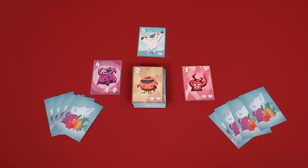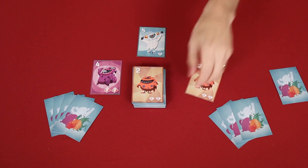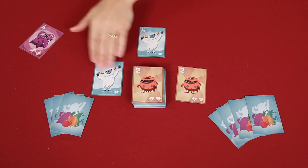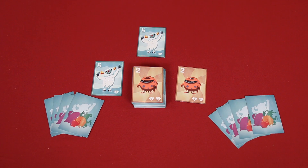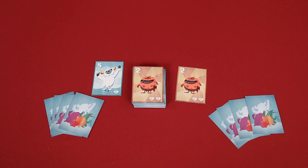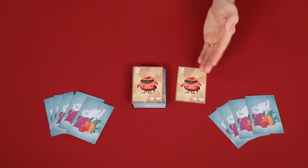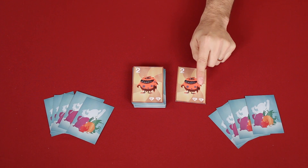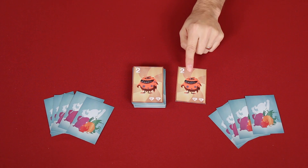Also, if more than one player plays the same monster, they cancel each other out and are not considered when comparing values. Let's pretend this player had played their two, and instead of a four, this player had chosen to play a Go as well — their highest value. These two Go monsters would cancel each other out; the players would collect them, putting them back in their hand, and now this would be the only monster remaining. This player would collect both this monster and this one, giving them four diamonds but also two of the same monster.